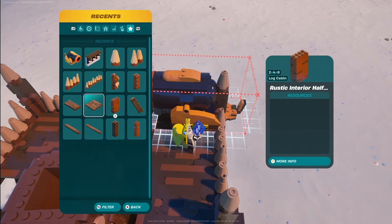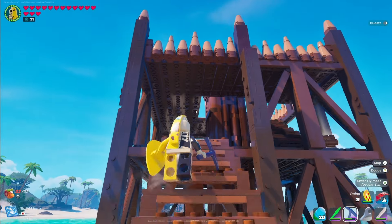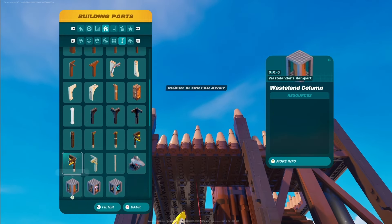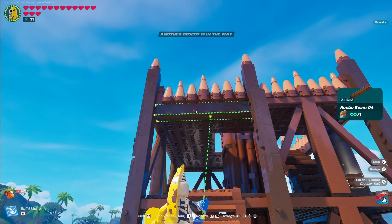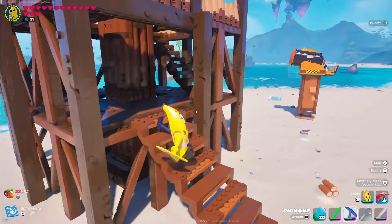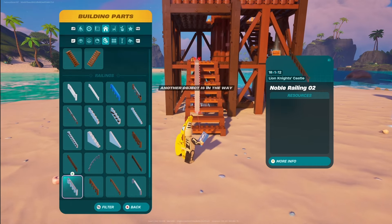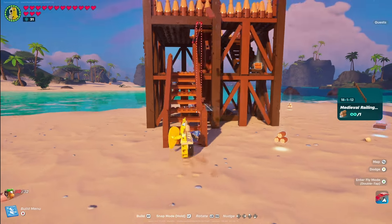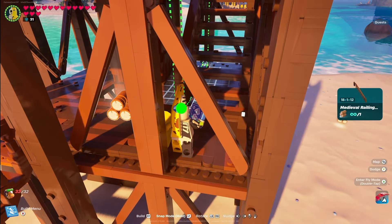Snap the railing corner into place at the corner. To close up the top, go to supports and grab the Rustic Beam Four — place it on the underside of the top section. Then add railings to your stairs using any available railing; I'll use the medieval railing. Snap one on both sides of the first stair set, and on the second stair set, place just one towards the inside edge without one on the outside.